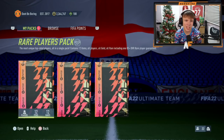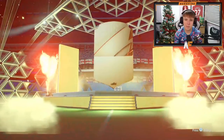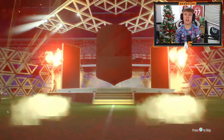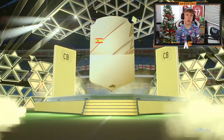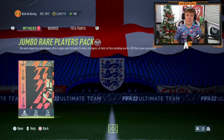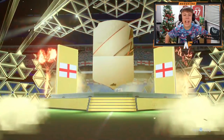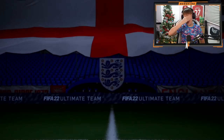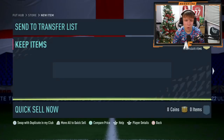50k packs next - one untradeable and one tradable. The untradeable one doesn't even give a walkout - it's Ricardo Pereira. The tradable 50k pack also won't give a walkout - it's Azpilicueta. The 100k pack, please be kind - show me a Versus card or at least a walkout. We get neither - Trippier as our best player from the Division Rivals 100k pack rewards. Brilliant - that was awful.